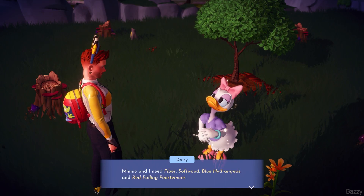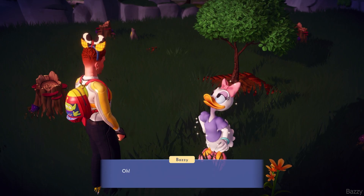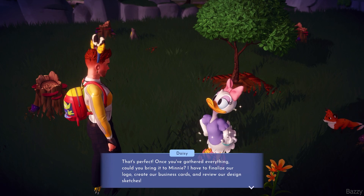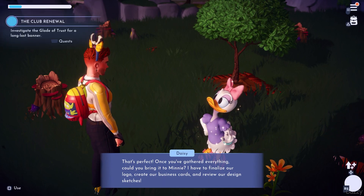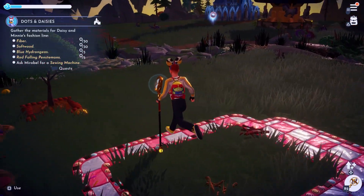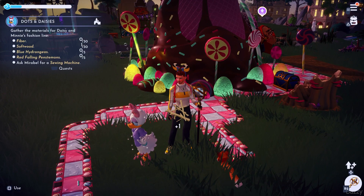Now there is a little bit of a fetch quest involved, as you can see. You're going to need a few things like softwood, two different types of flowers, and fibre — which is crafted from seaweed. The only thing I think I don't have is softwood, and since we're actually in the forest...